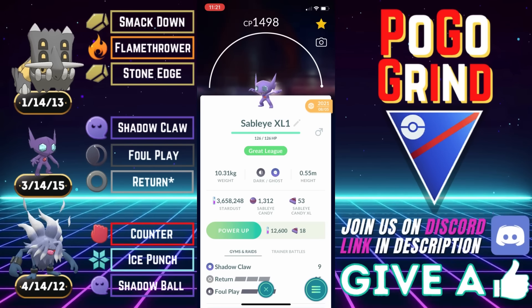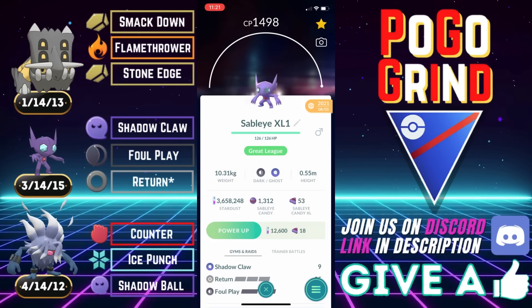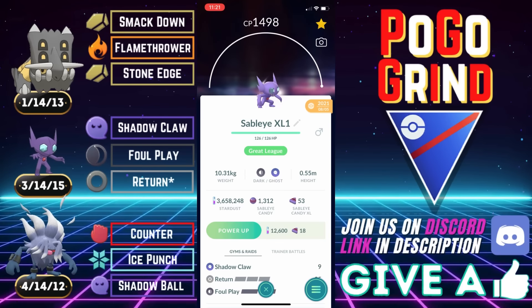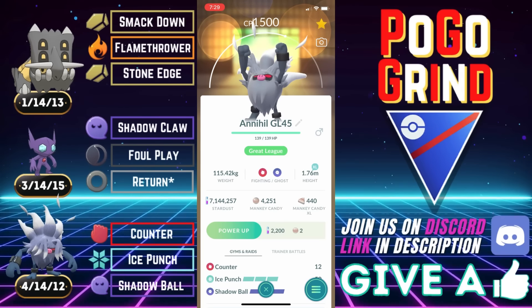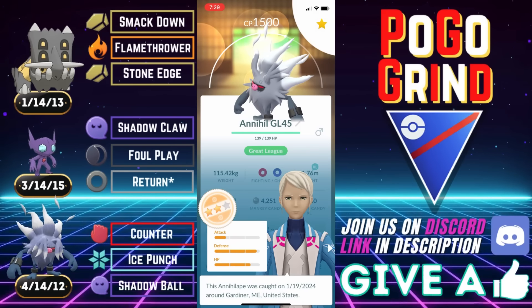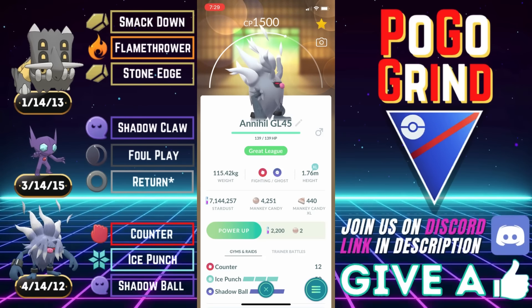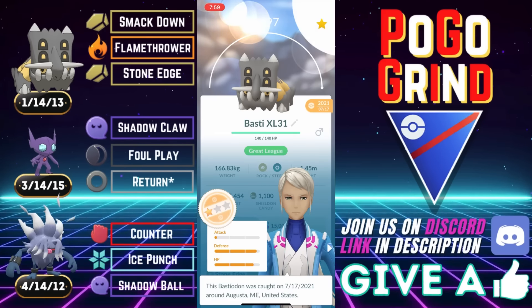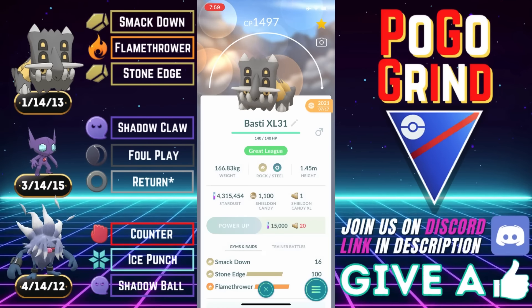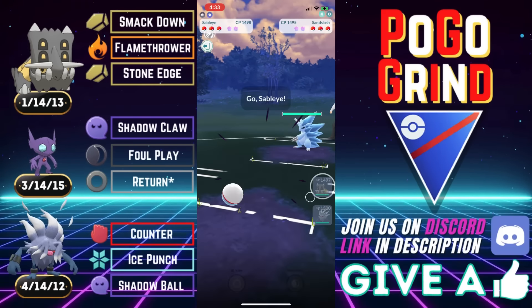Welcome everyone. In this video, we are in the Great League showcasing another very powerful team featuring Sableye — the safe swap on a classic core combination. Sableye and Bastiodon in the Great League, about as old as it gets. Traditionally with Medicham in the back, but in place of Medi is this new Pokemon called Annihilape. It's the real deal for sure. Rounding out the team, Bastiodon on the lead to protect our two Pokemon in the back from Fairies and Flyers. Hopefully you guys are taking full advantage of this current event where Sableye is out in the wild and can get those XLs.